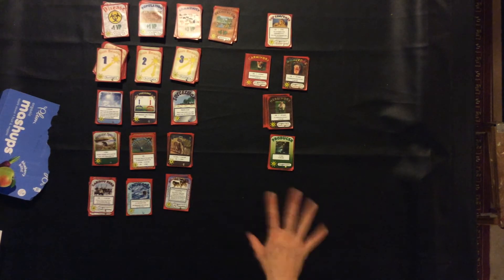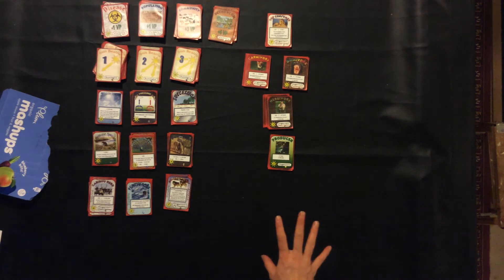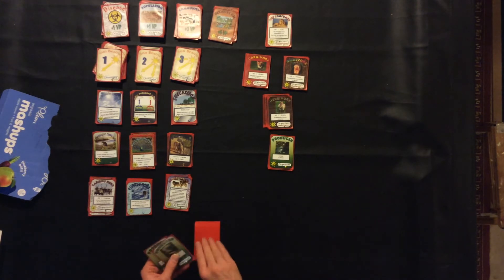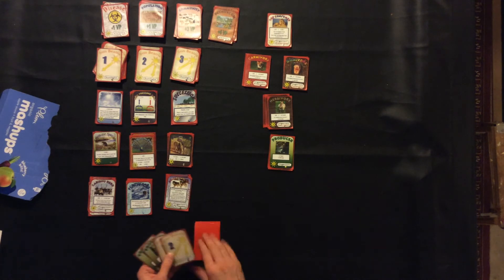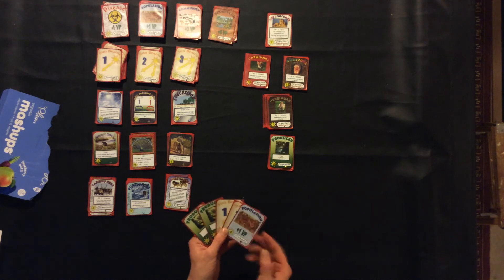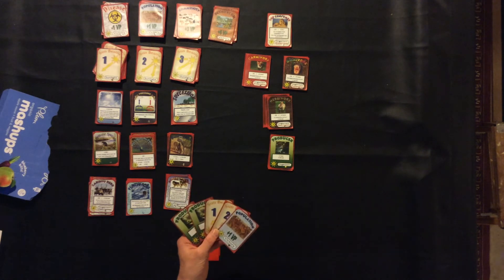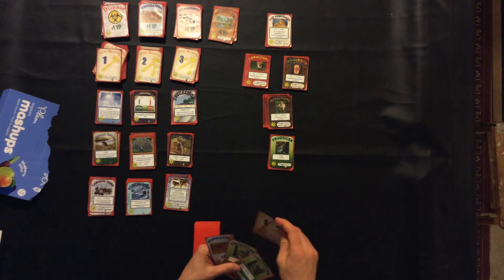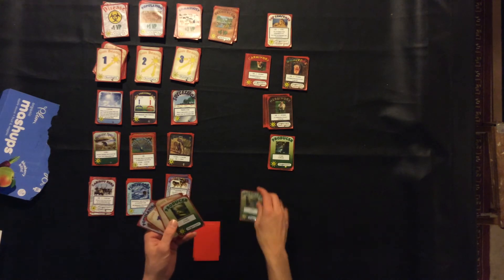Another good strategy is to utilize the food chain mechanic to try to create an ecosystem, get a whole bunch of energy, and make an ecosystem. So let's see what these decks have to offer. You have your hand of five. We have two producers, a one sunbeam, a two sunbeam, and a population card which is no good for playing anyway. So we're going to start with our actions and lay a producer card.